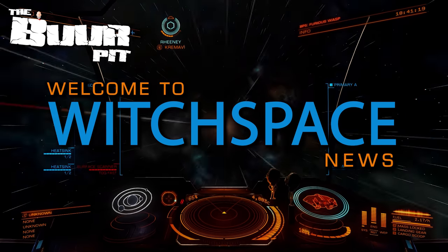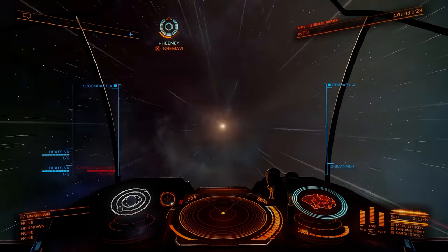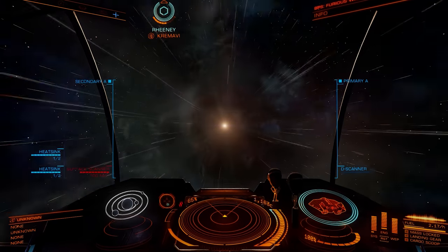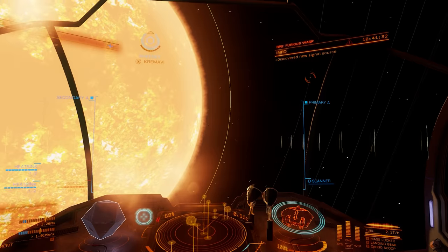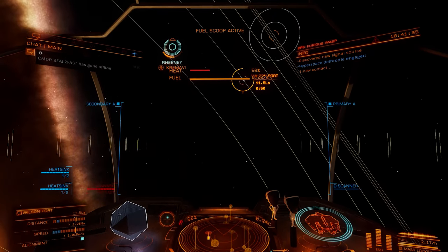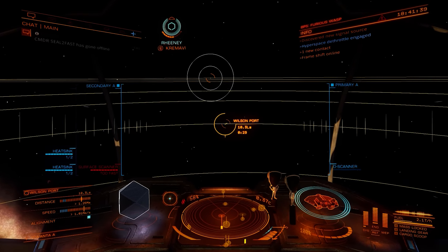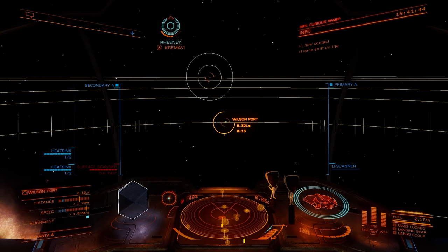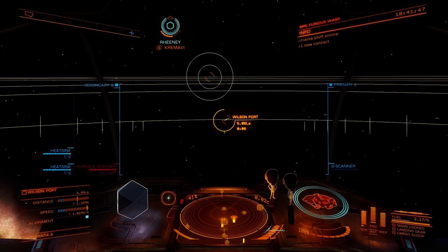This is Witchspace News for Friday the 18th of June 2021, I'm CMDR Buur. In this week's news: Patch 4 for Odyssey hits the game, Sagittarius Eye issue 37 is out today, the Azimuth campaign moves forward and a discovery is made, and there's quality of life improvements for the in-game camera suite on the way.